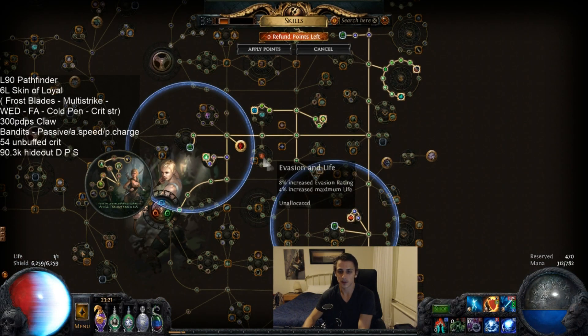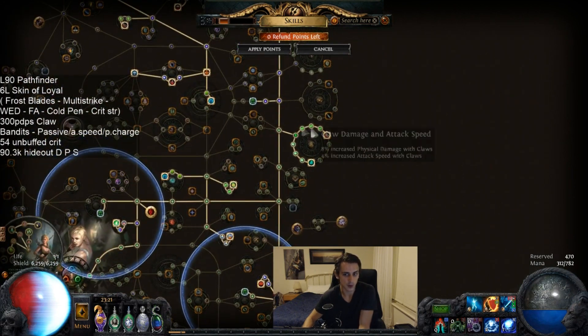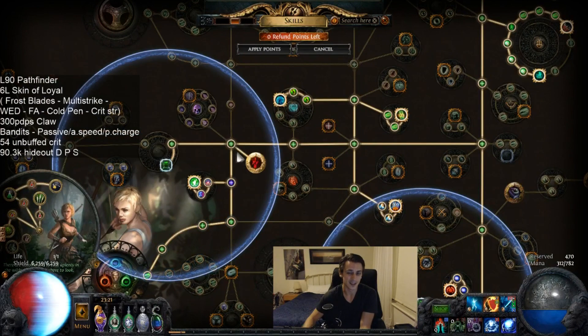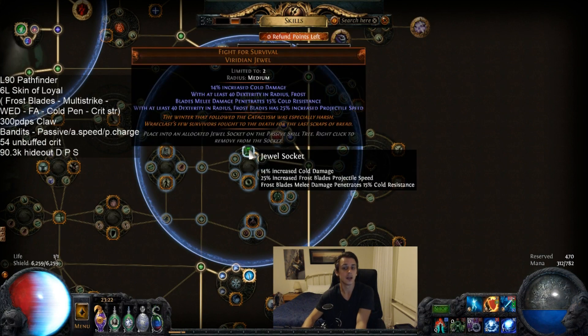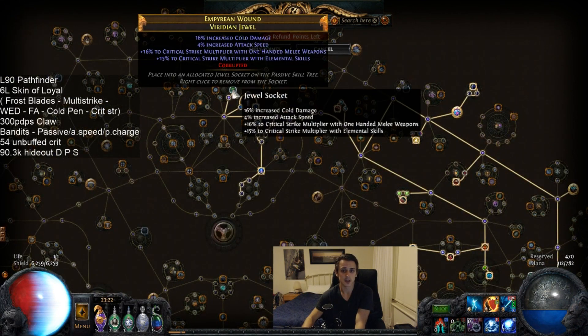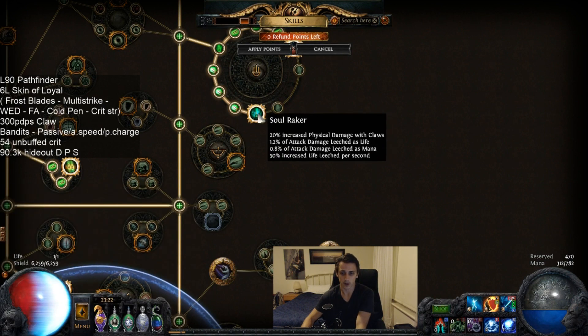The passive tree isn't the easiest leveling experience because you don't really get that much damage early on. Probably level a Spectral Throw or Frost Blades and go straight to the claw damage nodes as soon as possible. The Jewel of the Fight for Survival — you don't need to take 40 Dexterity in the node area, you just need 40 Dexterity around the area unallocated. It still works because there's 40 in total around the area. For jewel sockets, go for Physical Damage, Crit Multi, maybe some Resists and Attack Speed. Most of our Leech and Mana Leech comes from Soul Raker — that's doing all the heavy lifting — with a bit of extra leech from Atziri's Promise.